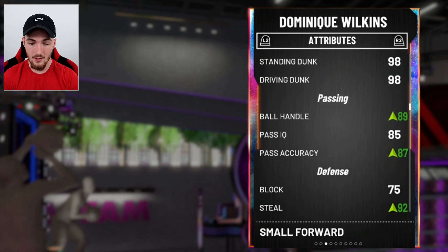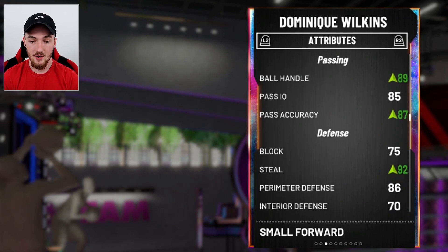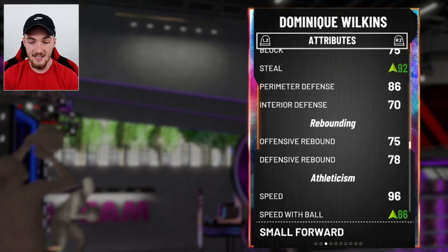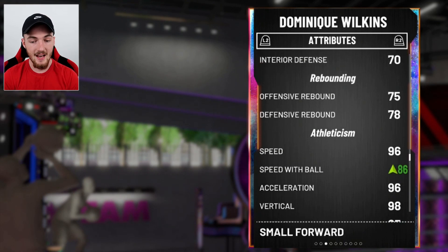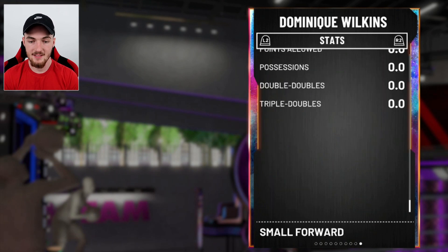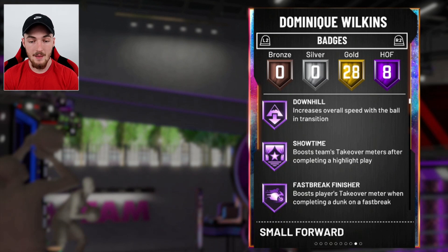92 standing and driving dunk is 98. He's got a little bit of passing as well, which is nice — 89 on ball handling with the shoe, 92 steal. He's only got an 86 speed with ball with the shoe, which I thought would be more, but he's got a 96 speed without ball, 96 stamina. Eight Hall of Fame badges, 28 gold.